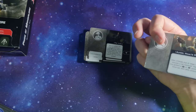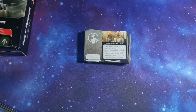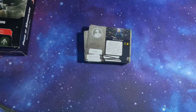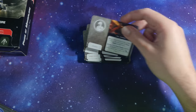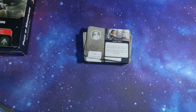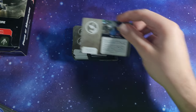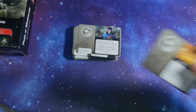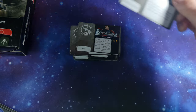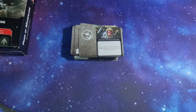Prime Minister Almec also comes with the Almec — Maul's Puppet double-sided card. Then we have the Rook Kast crew, Satine Kryze, Savage Opress, Tal Merrik, Tristan Wren, Ursa Wren, Maul, Gar Saxon gunner, Suppressive Gunner — two of those, Tiber Saxon, Ursa Wren gunner, and Weapons Systems Officer — two of those.